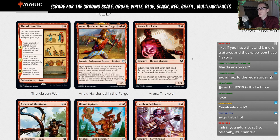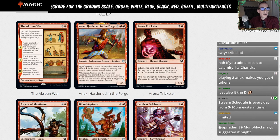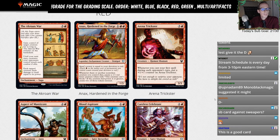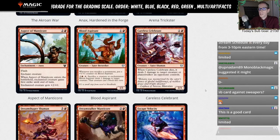Arena Trickster — three and a red for a three-three. Whenever you cast your first spell during each opponent's turn, put a plus-one plus-one counter on Arena Trickster. Going to give this just an L for a limited rating. It's just going to be a limited card.